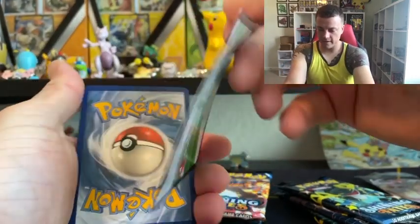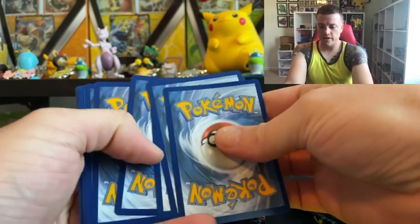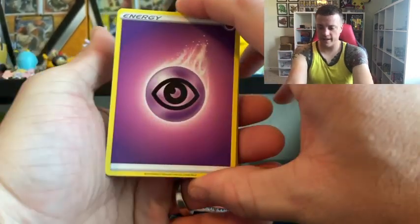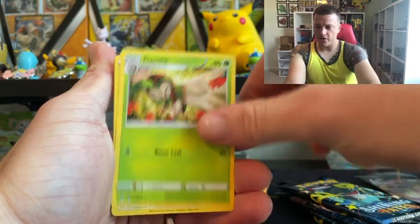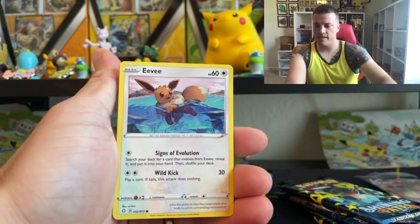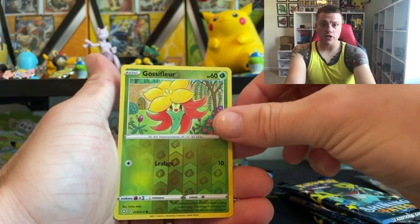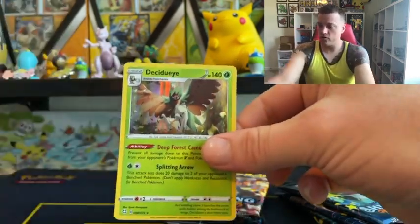Here you go guys, code card for you because I don't need them. Let's see if we get something good. Fire Energy — nope. Psychic. Rusted Sword. Dartrix. Ball Guy. Cacnea. Cufant. Eevee. Buzil. Yanma. Reverse is Gossifleur. And we have a hollow Dusclops.